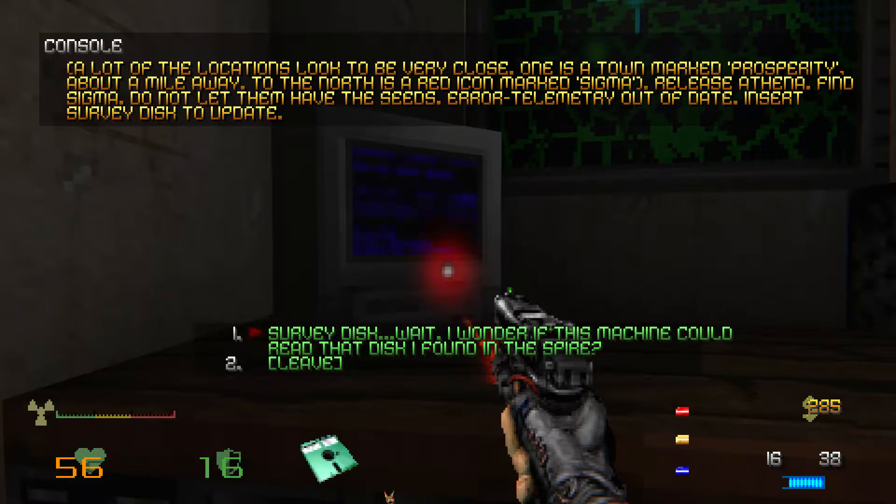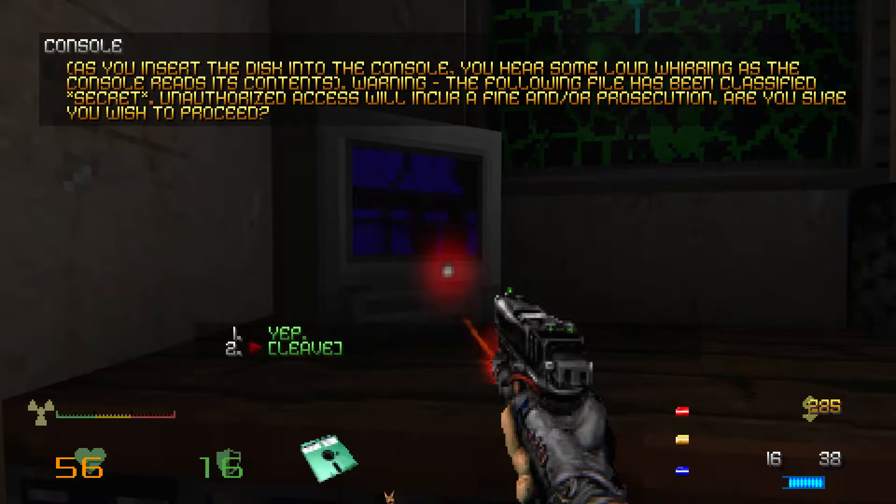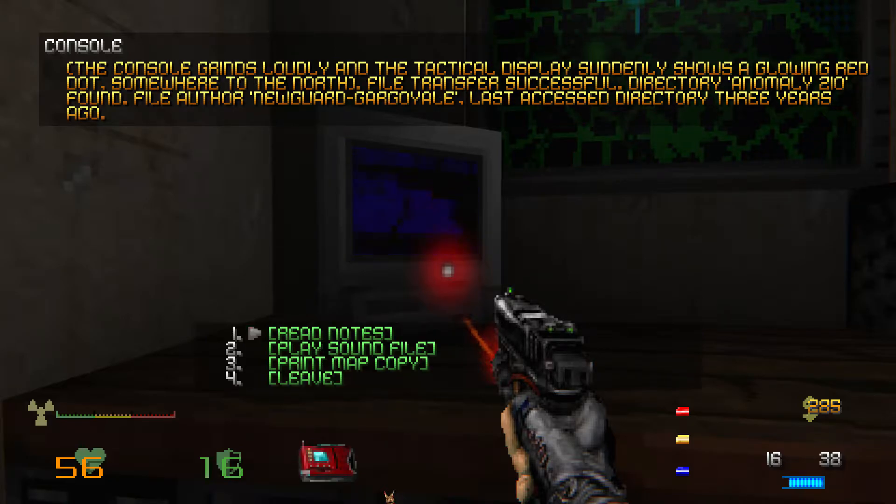As you insert the disc into the console, you hear some loud whirring as the console reads the contents. Warning — the following file has been classified secret. Unauthorized access will incur a fine and/or prosecution. Are you sure you wish to proceed? The console grinds loudly, and the tactical display suddenly shows a glowing red dot somewhere to the north. File transfer successful. Directory Anomaly 210 found. File author: New Guard... Gargoyal. Last access: directory three years ago.